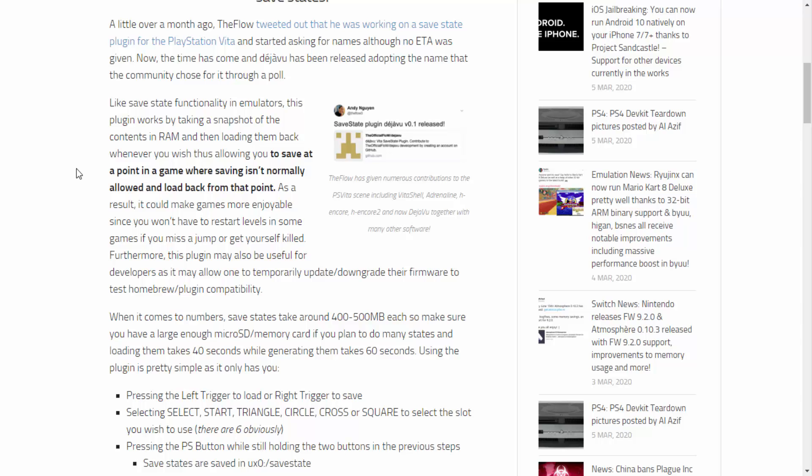For example, maybe you're playing a fighting game like Tekken and you're in the middle of a fight — you're not really supposed to save, but this plugin should allow you to because it takes a snapshot of the RAM. It could make games more enjoyable since you won't have to restart levels if you miss a jump or get killed. This plugin may also be useful for developers to temporarily update or downgrade firmware to test homebrew plugin compatibility.